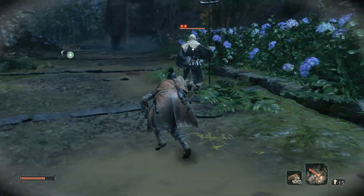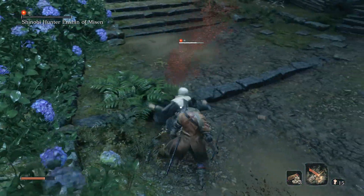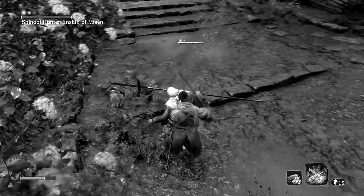Get behind him and get a backstab. It'll be important to get him in this position as it puts his back against some walls instead of in the open towards the bridge, which is important in the next step.